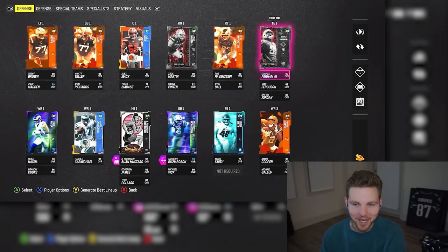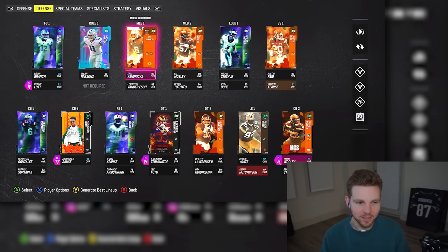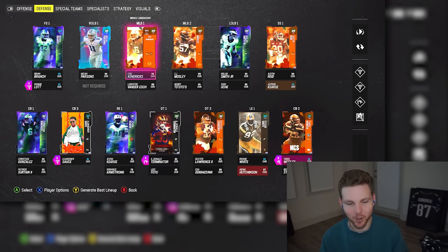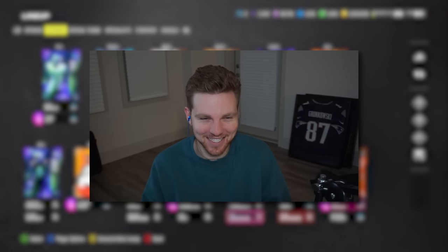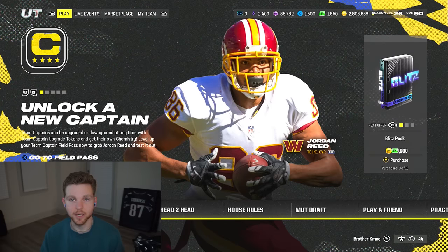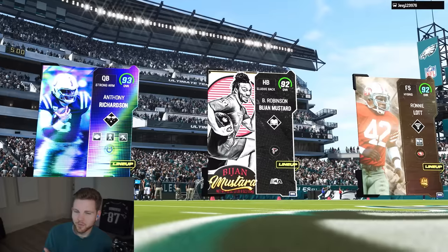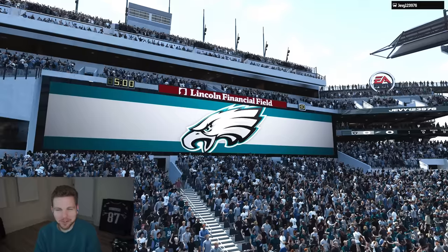Here's the squad I'm rocking right now. The only upgrade I'm looking to make is Luke Musgrave at tight end. We have Anthony Richardson, Puka, and defensively Brian Branch, Christian Gonzalez, Nolan Smith, Javon Curse - all our new Blitz additions. I have to sell an artery, man, to afford these guys. This is really cutting into my paycheck as a content creator. Somehow my 93 overalls are not making my top three - how does that happen?